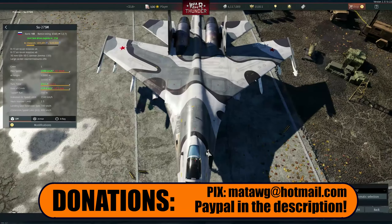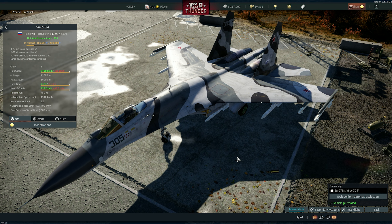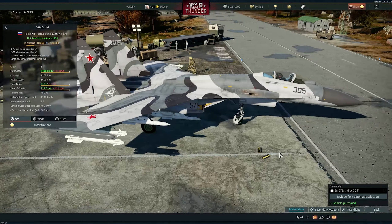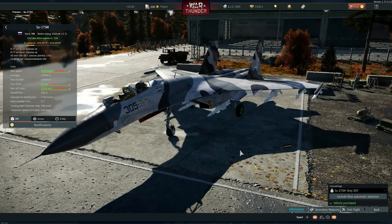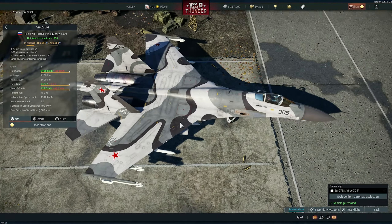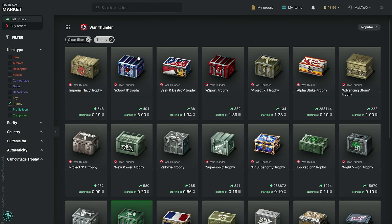The first one is the SU-27SM Gray 305 — very very cool. It is a camouflage from the SU-27SKUM, I think. I'm not sure what aircraft that refers to exactly, but yes, basically a new skin for the SU-27SM. I love these gray, black, and gray camouflages — very very cool.